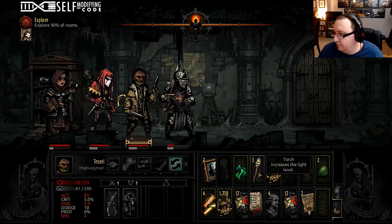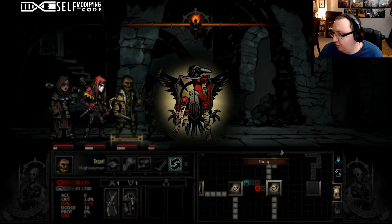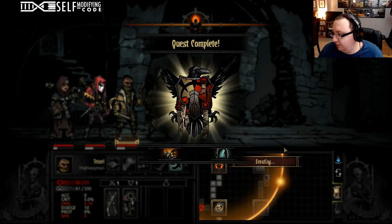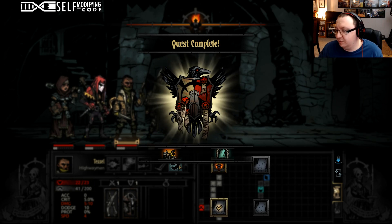We're running low on torches but luckily we've only got a handful of rooms. This one we are going to bail out on unless there's something really cool in the next room — nope. Two barren rooms means we are out.